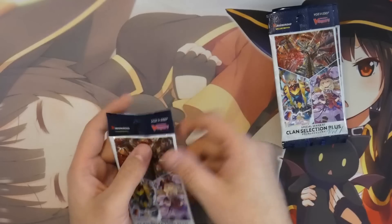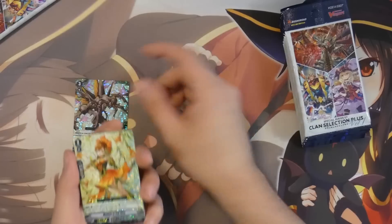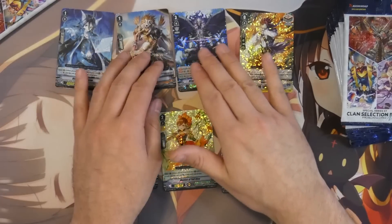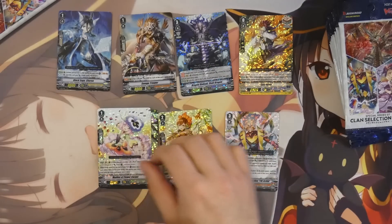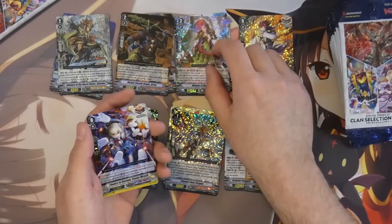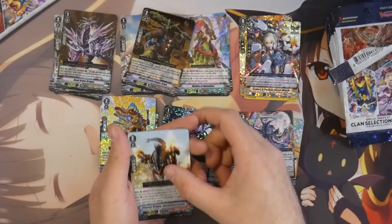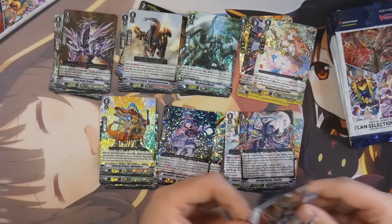I'm probably going to blaze through these packs because I already did one opening on the channel beforehand, so there's not a lot to talk about. There has been a discussion in the comments on the previous video about which card the ASR actually replaces. At first people were saying it replaces Time Leaper Dragon — the triple R for Gear Chronicle — but then people were saying no, it replaces the Draw PG for Gear Chronicle. So we're going to watch out for the Draw PG as well as the triple R Time Leaper Dragon. If we draw Time Leaper Dragon, the chance of the ASR is very slim, but if we also draw the Draw PG, then it's basically 100% confirmed we're not getting the Chrono Jet Dragon ASR.